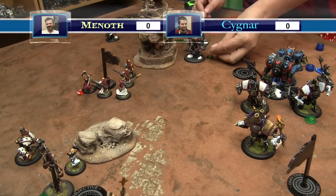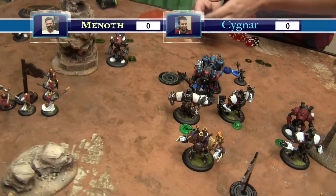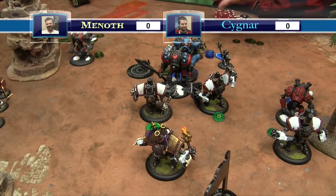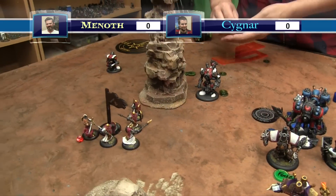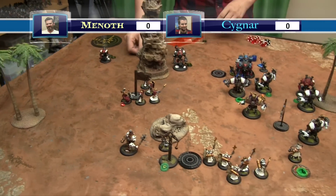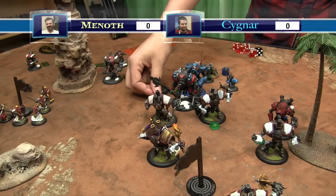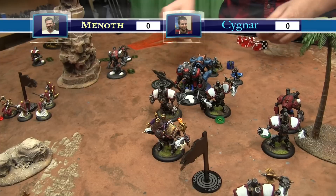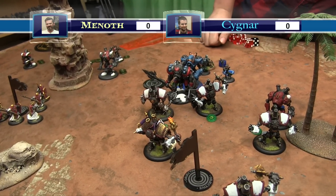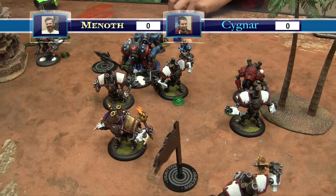Turn three Cygnar maintenance phase. One model dies out of control range. Everybody powers up. Upkeeping Arcane Shield, Lightning Shroud for free via Finch. Allocating focus - one to the Centurion, Finch turns it into two. One to the big battle group, Finch turns it into two again. Using a corpse token.